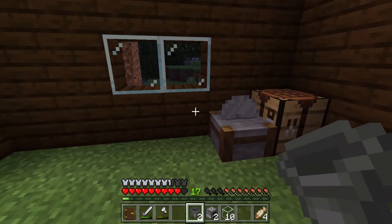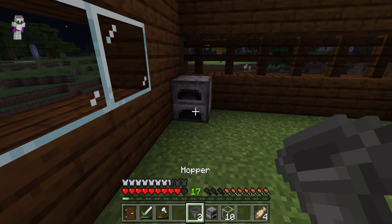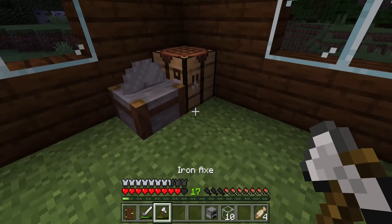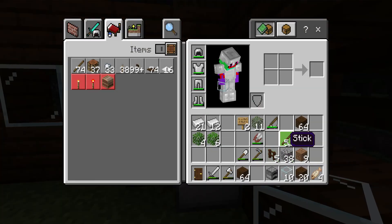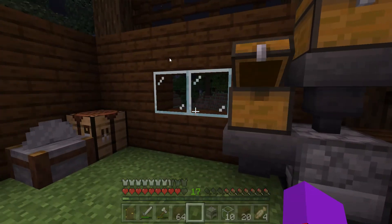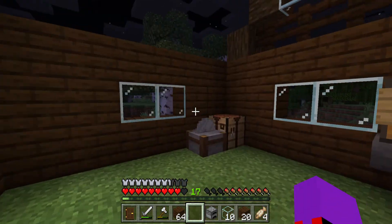I'll put the auto smelter here - this going in here, this going in here. I need two more chests: this one is for coal, and this one is for the smelting items. I made an auto smelter!